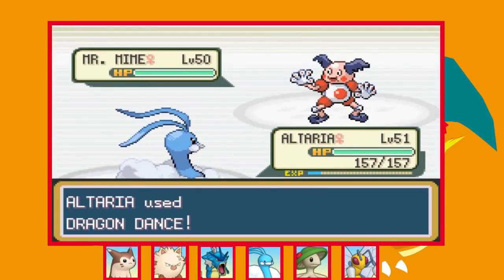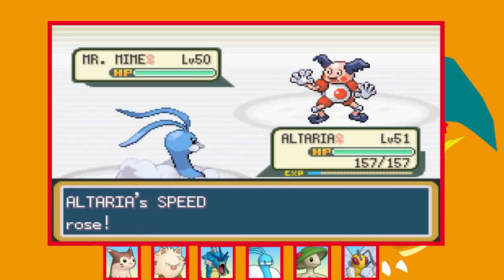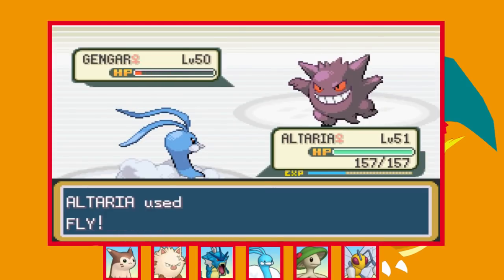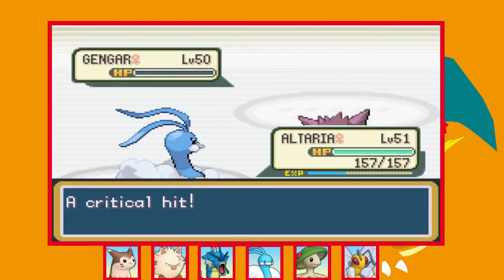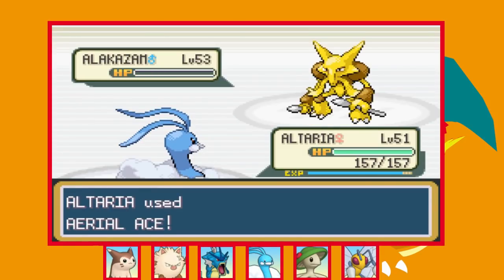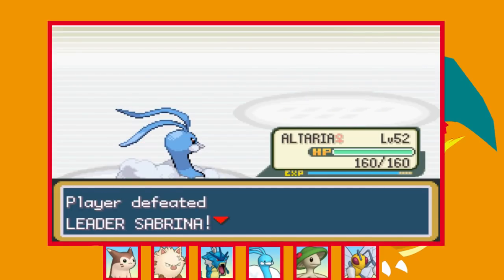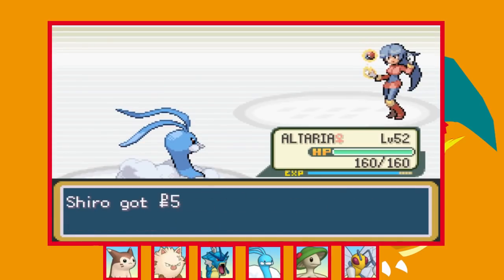The sixth gym in comparison was a complete sweep. I set up Dragon Dances with Altaria and then KO everything with Aerial Ace and Fly. Misdreavus went down no problem, Gengar couldn't survive a single Fly thanks to a critical hit, Jynx can't survive an Aerial Ace with the Reflect from earlier gone, and neither can Alakazam, Gardevoir, or Espeon. That was pretty much the easiest gym fight ever — maybe Altaria is just a tiny bit overpowered.